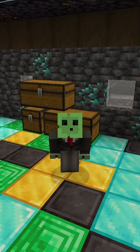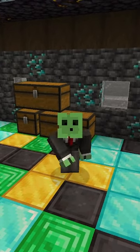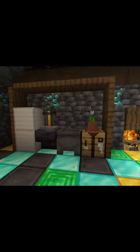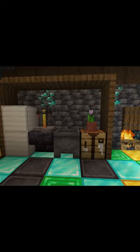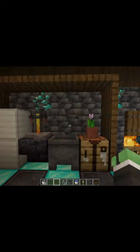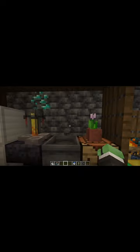Have you ever found yourself in a beautiful house you constructed in Minecraft and couldn't help but feel it was missing something? Some place perhaps to wash your hands? You don't have mods? You don't have any fancy sinks? Well fear not, because with these four items you too can have a sink in vanilla Minecraft.